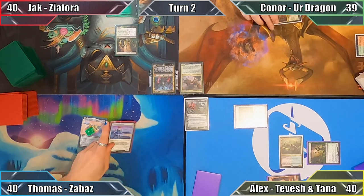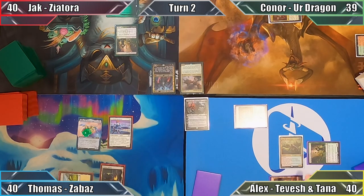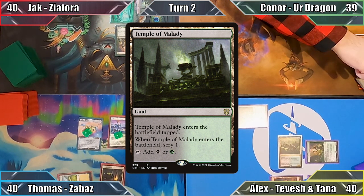Thomas plays a Plains and casts Arcbound Javelineer. Electing not to attack, he ends his turn. Jack plays Temple of Malady, keeps the top card of his library where it is, and passes to Connor.